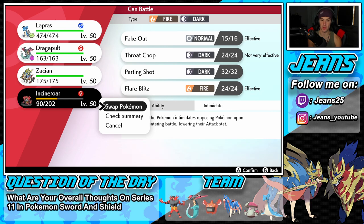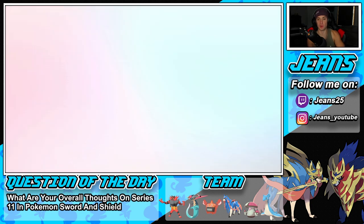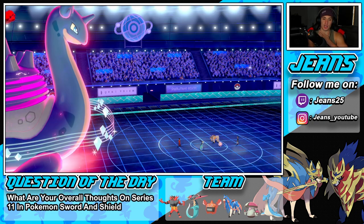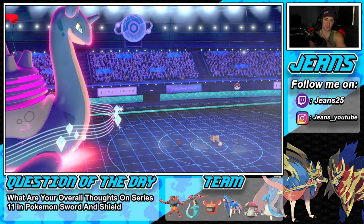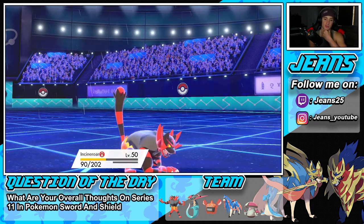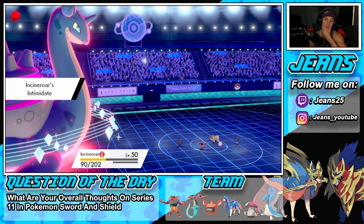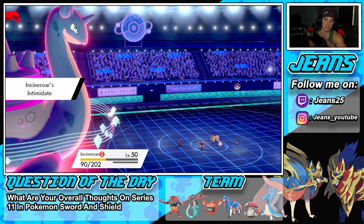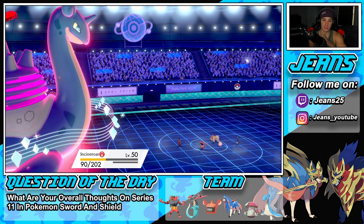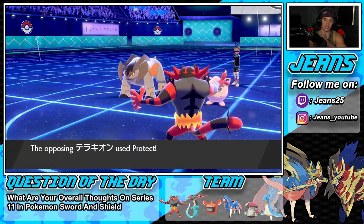Let's save Dragapult for the back — swap again. Hopefully he's not rocking another Ally Switch because if not we'll say bye bye to Talonflame which is a huge kill. We get Fake Out ready to roll for next turn and his defense is down. Wimsicott might have had the Sash. He goes for Protect on both — he just wants to waste out the last Dynamax turn. Next turn we have Fake Out on deck.